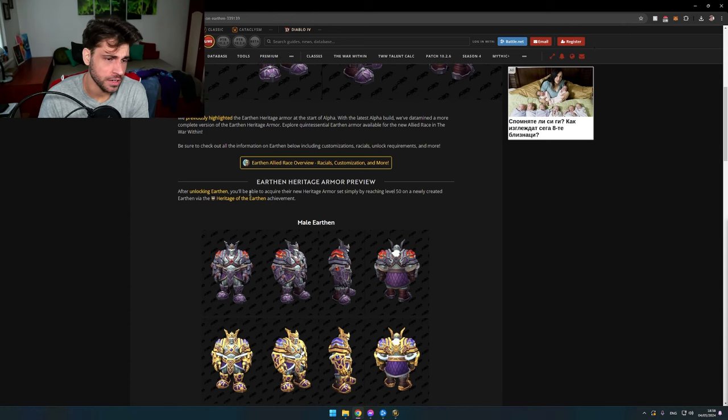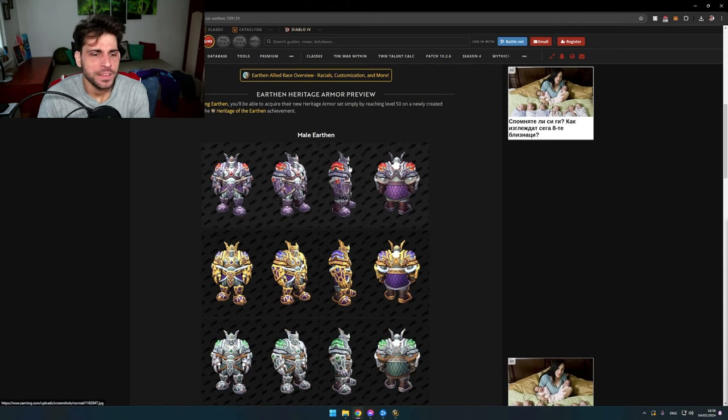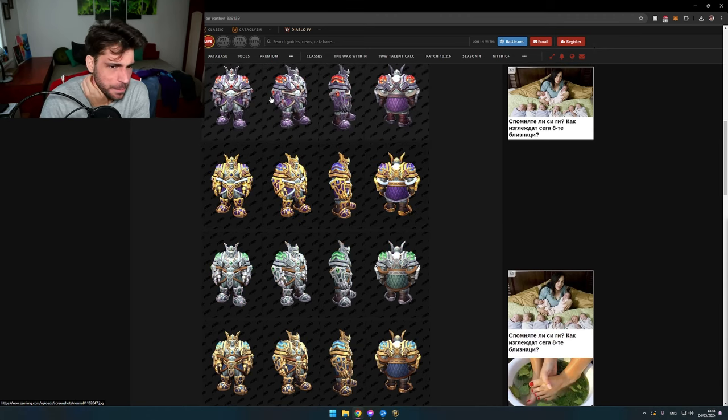After unlocking Urtan, you'll be able to acquire their new Heritage Armor set simply by reaching level 50 on a newly created Urtan, via the Heritage of the Urtan achievement. So, here is all the Urtan armor.